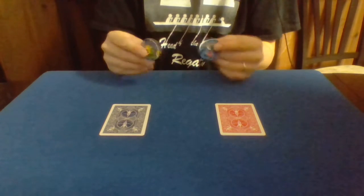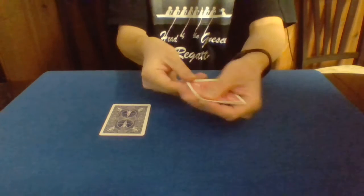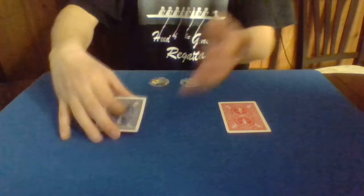So today, if I had a spectator or two, I could ask them a couple of questions, but in lieu of that, we will use the pogs. First things first, I do want to show you that I have two piles of cards. Each of these piles has four cards in it. Here's the red pile, and here's the blue pile. Now, if I had a spectator, I will need them to come up with a suit.